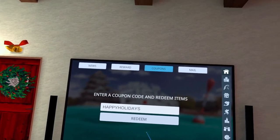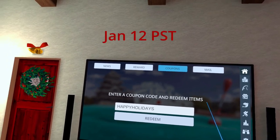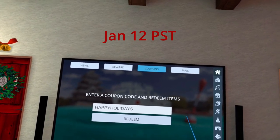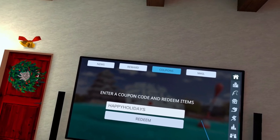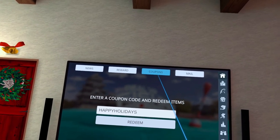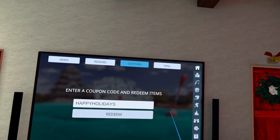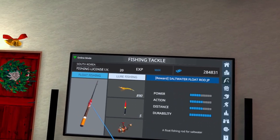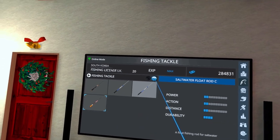One other thing: you have a limited time — I believe it is January 13th or something like that, it's in the news — don't skip the news when you get into the room. Read through it. If you haven't done so already, click Coupons and enter 'happy holidays.' This will unlock a free fishing pole.